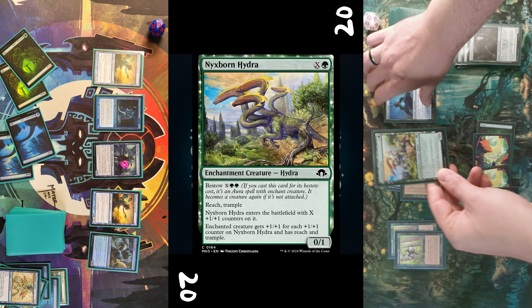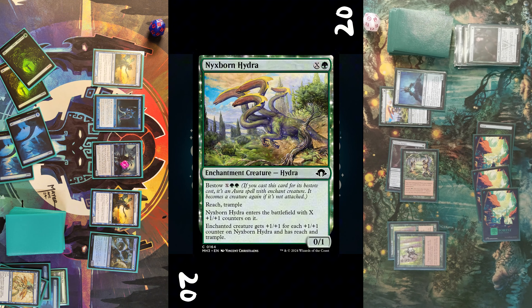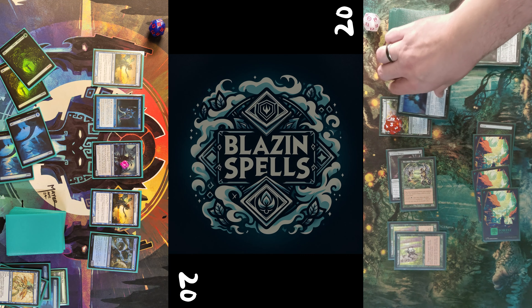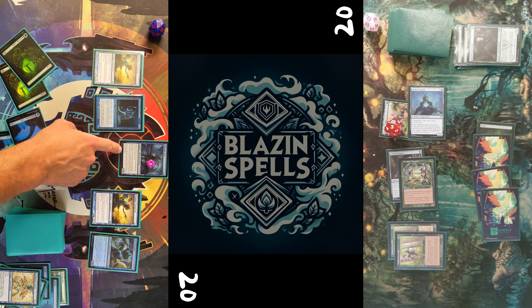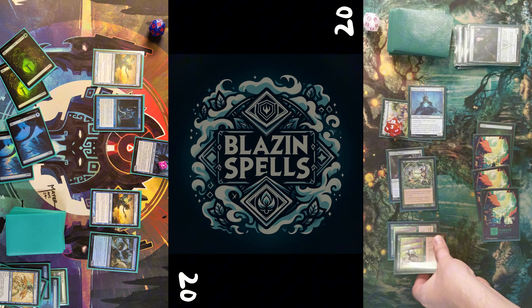Opponent taps all his lands and two creatures to bestow a Nyxborn Hydra on the Masked Wendel. He gets three counters, and the crucial part is it gets Trample.